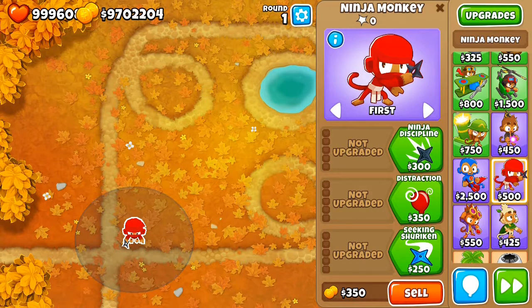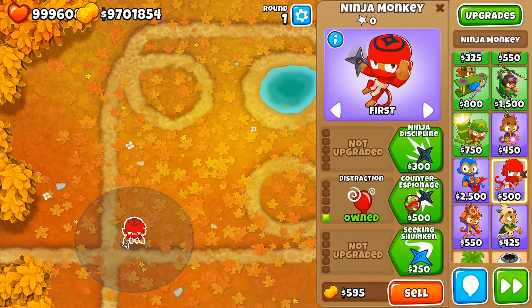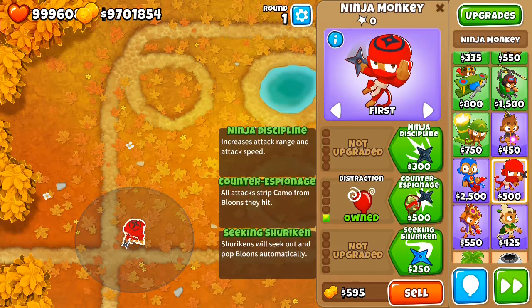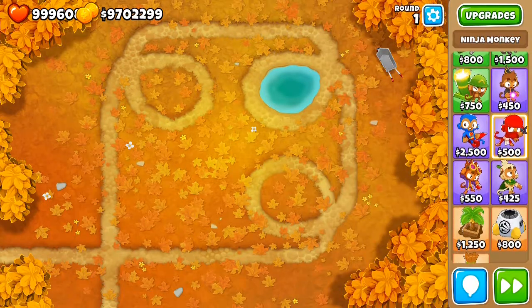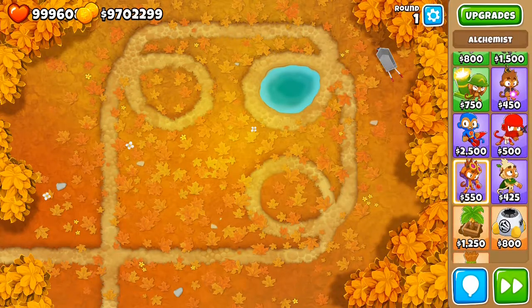A cool additional feature of the Ninja is that with the second upgrade in the middle path, all bloons attacked by the Ninja lose their camo property. This removes camo from bloons and therefore helps other towers pop them. The Alchemist has no way to detect camo or pop camos.